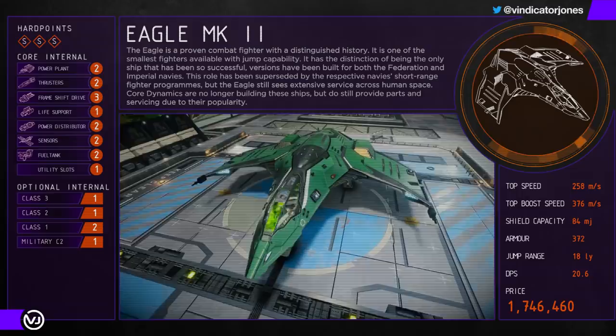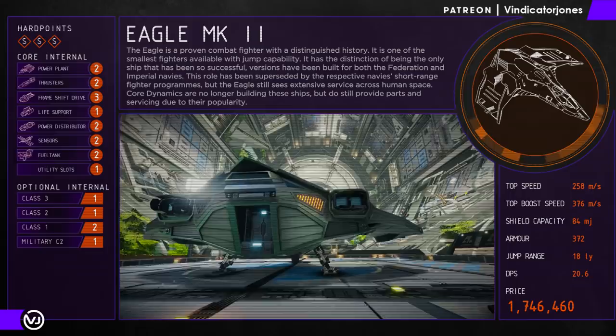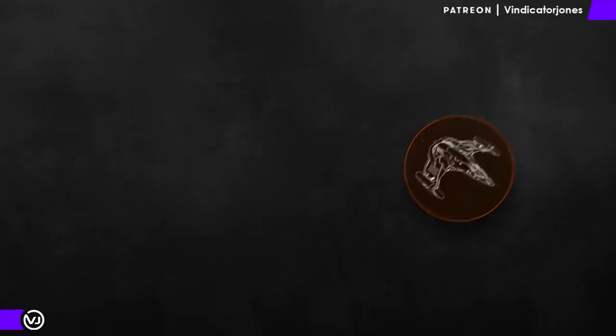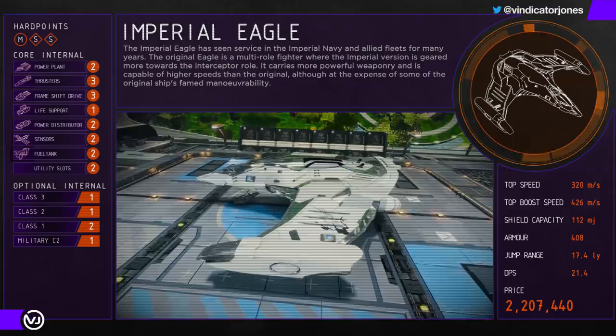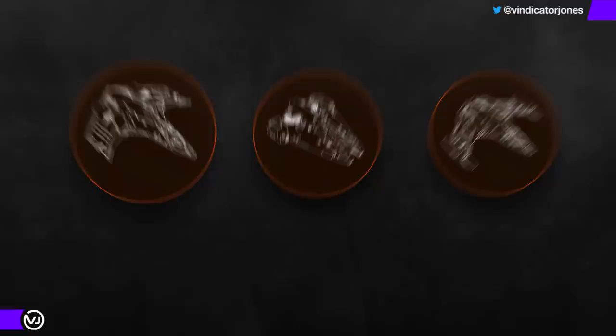The Eagle only has three small hardpoints, is slower — around 370 metres per second with A-rated thrusters — and is quite twitchy for new commanders. Don't get me wrong, the Eagle is very fun to fly and once you've developed some solid piloting skills it's a great choice to come back to. Hardly anything can out-turn it and it can still be very effective in combat even with just three small hardpoints. The same can be said for the Imperial Eagle, although it is much faster — over 420 metres per second — and has two small and one medium hardpoint; it is however often let down by its limited power distributor and low capacity shield. I consider both Eagles to be sidegrades to be purchased at a later stage to advance your combat skills.